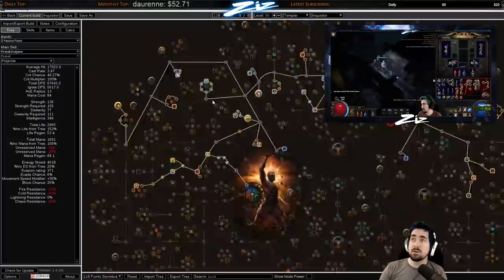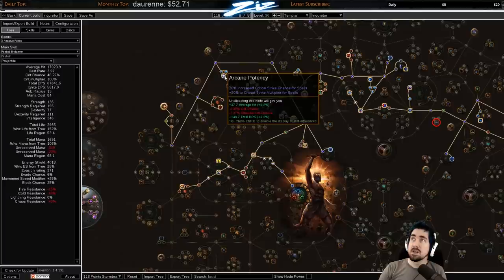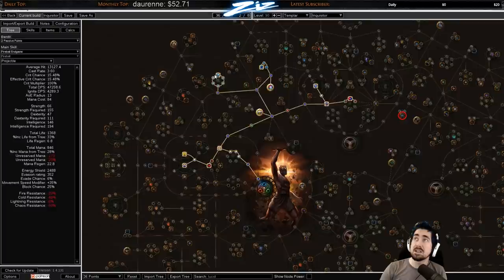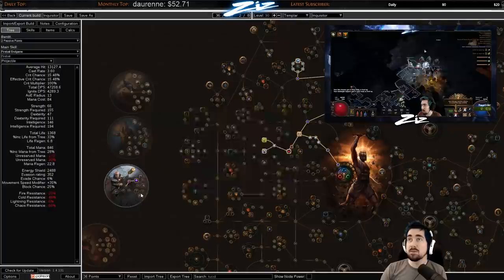As soon as you get a Diamond Flask and you have your cruel ascendancy is when I'd recommend starting to look into crit if you feel you need the damage. You have loads of early crit nodes like Arcane Potency and Annihilation — you don't really need to take Doomcast early on. Things like Nimbleness is also pretty huge early on. There are a lot of new nodes on the tree that are really nice, and you can see that I've basically rushed Dark Arts.